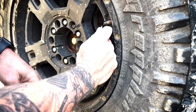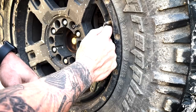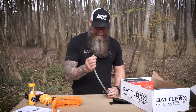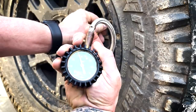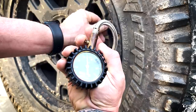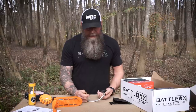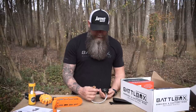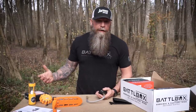With this, you put it on there, push the deflator button, start deflating, letting air out of your tire — and every time you let off that button it tells you your pressure. So you can dial it in exactly where you need it to be. You can get it deflated down to the proper PSI for whatever terrain — sand, mud, rocks, whatever.